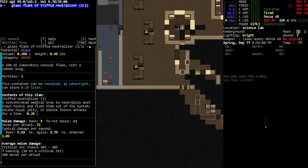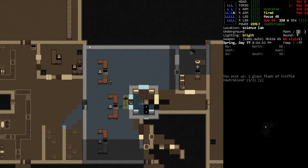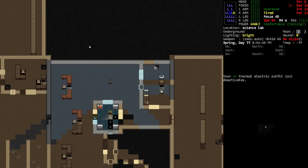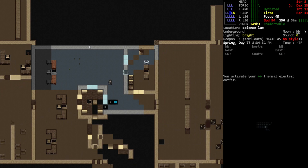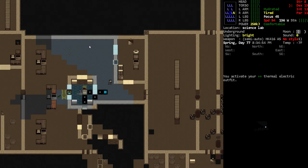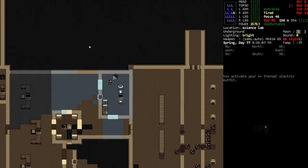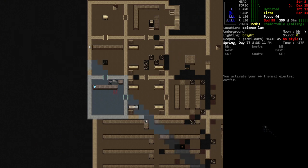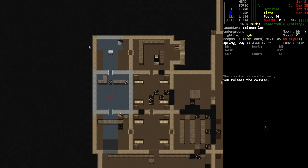I was thinking about making a little base — like a nice little science lab base. We could do a little operation here; we would get pretty cold without it powered, but we could do an operation even with it powered. I really want to update the game but I just don't think it's going to work with this character.